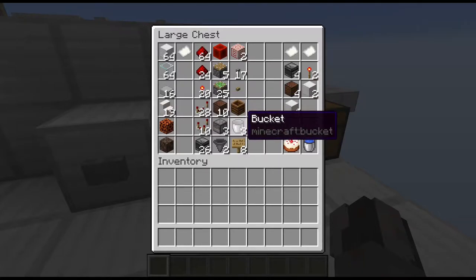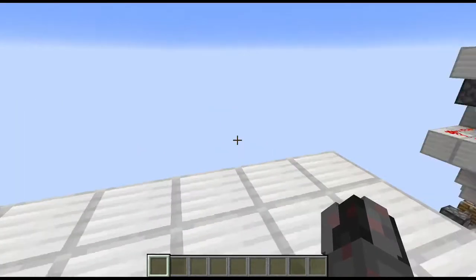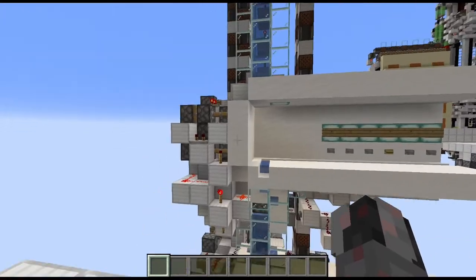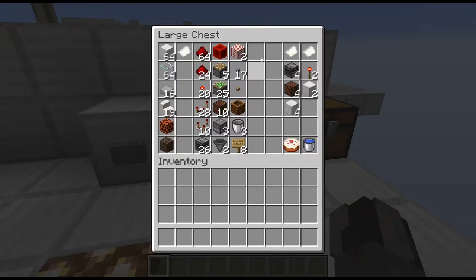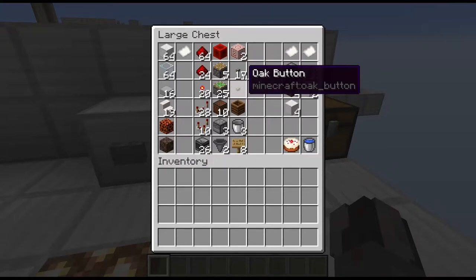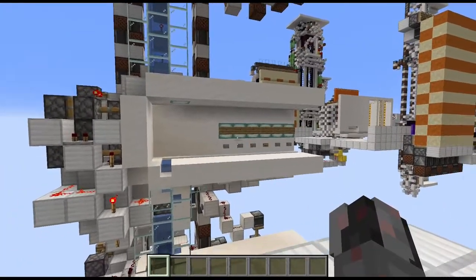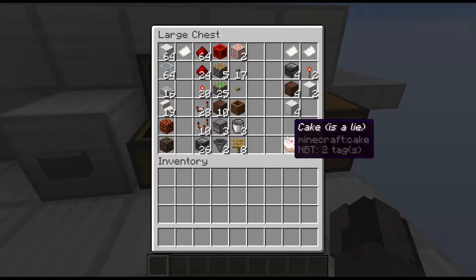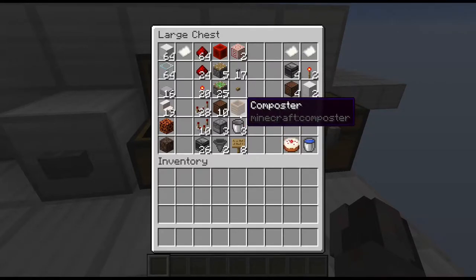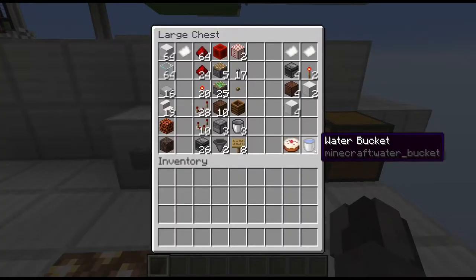Then 3 dispensers, each with an empty bucket, 2 hoppers, 2 target blocks. Depending on the spacing, you may need an additional target block, especially if you go with the minimum spacing of 10 block height difference. Then 17 stone buttons, a single wooden button — those numbers obviously get reduced a bit if you have less floors due to the simplified or reduced button panel. Then you're going to need a composter with at least one layer, a couple of signs to mark your floors, and obviously some water.